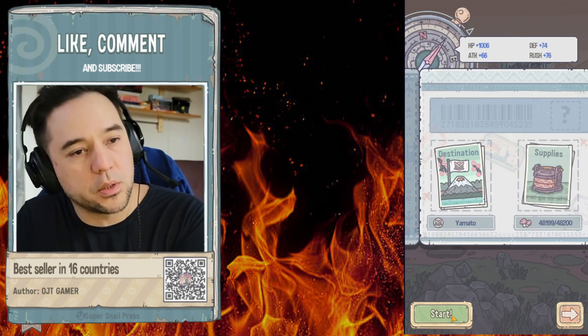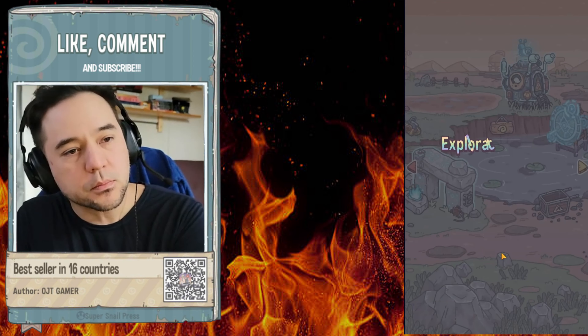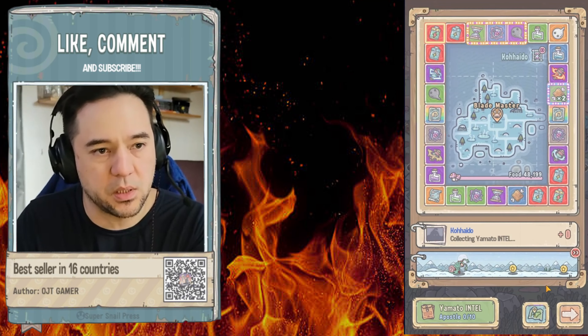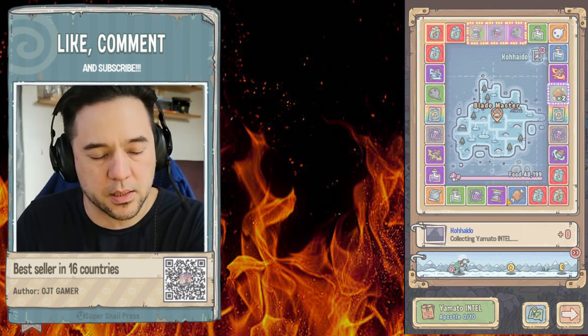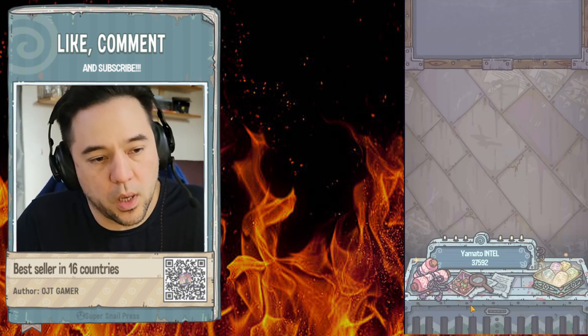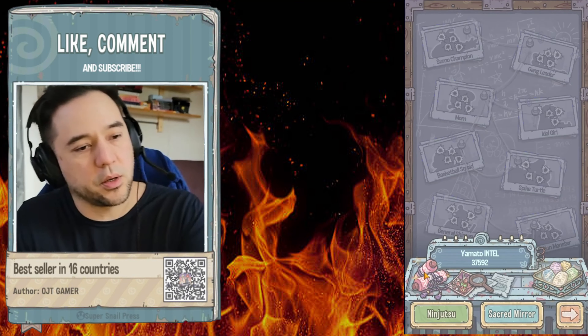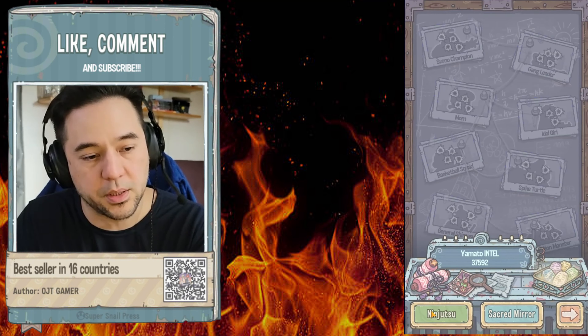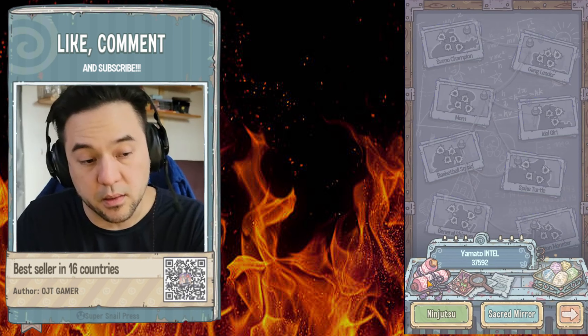We're going to go into Yamato real quick and explore. This is for anyone who's new — this is just my second account. I'm going to share how I did what I did. Let's start with the intel portion, then we'll work our way through the card redemption, the ninjutsu, and the sacred mirror.